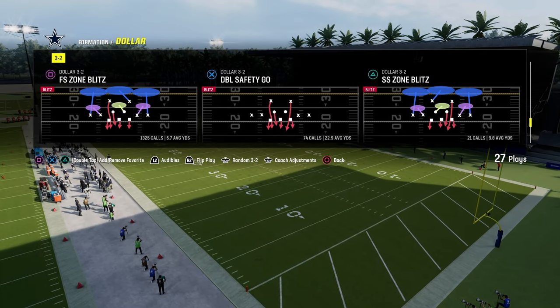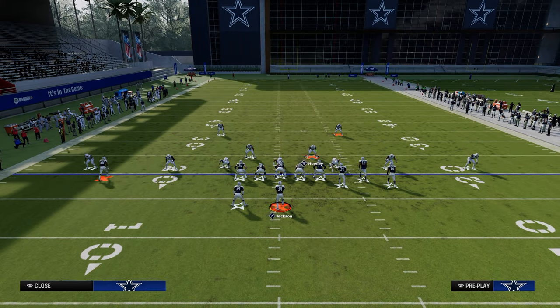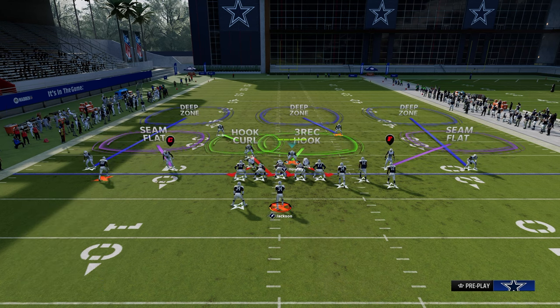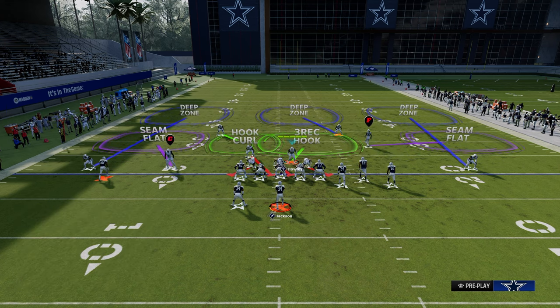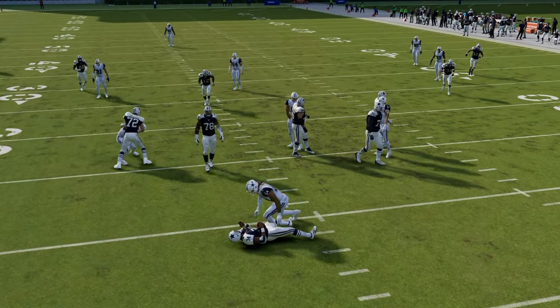We know this blitz is really good. Here's the setup: you're going to press, put the safety on the left side into a zone, and pinch your D-line. What really makes this defense good is if you manually back off the right slot corner — hit Y or triangle, then X or A for individual, hit R1 on the slot receiver, and back him off. This is probably the best four-man blitz in the game, and it will often scream right up the middle.